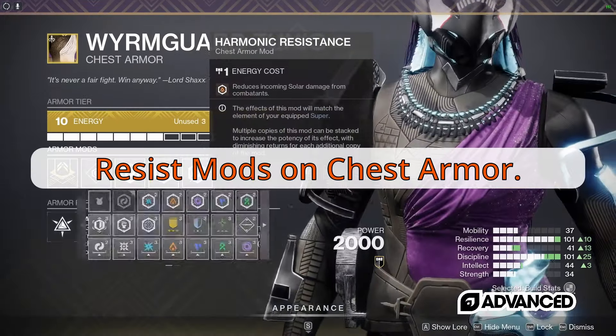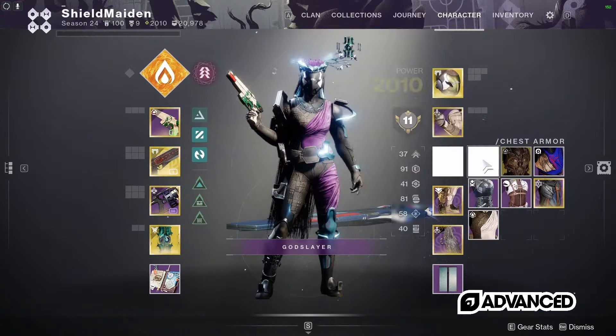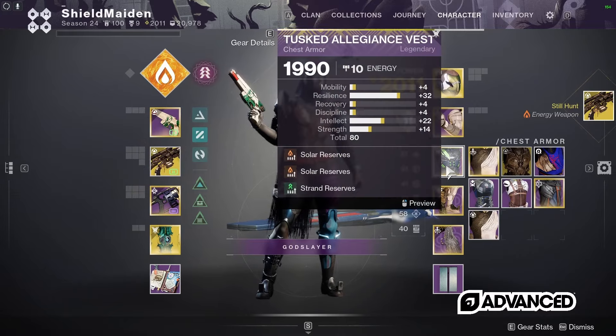Resist mods on your chest armor. And if you really want to feel like a pro, have a chest piece set up specifically for reserve ammo mods, swap to the reserve chest piece before you rally at the flag, and then swap back to your resist chest piece for the encounter.